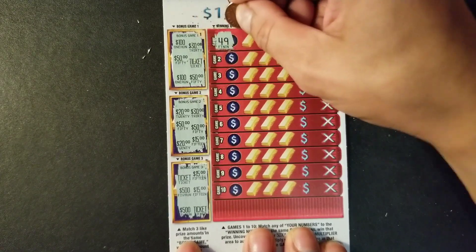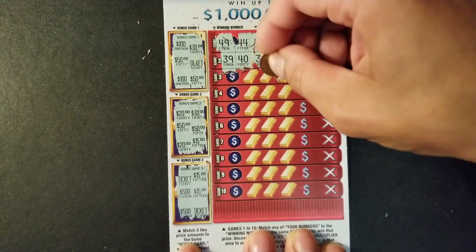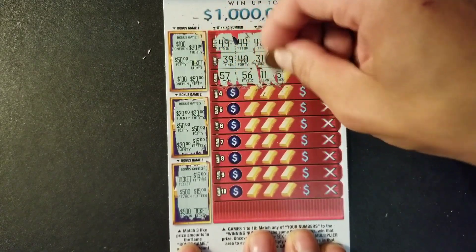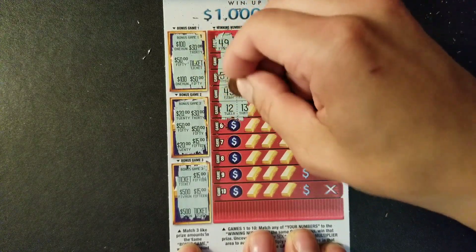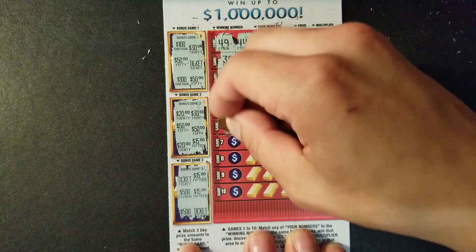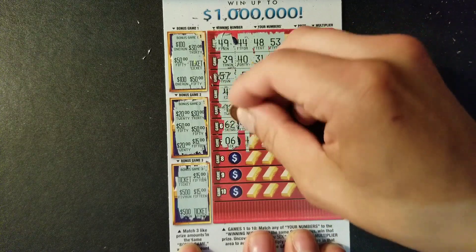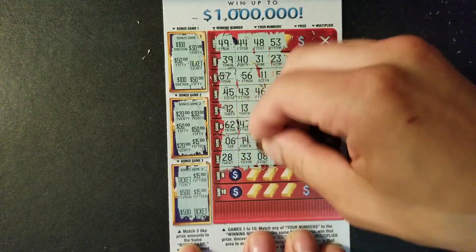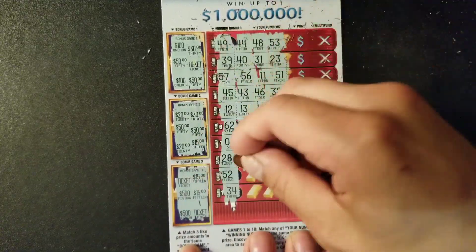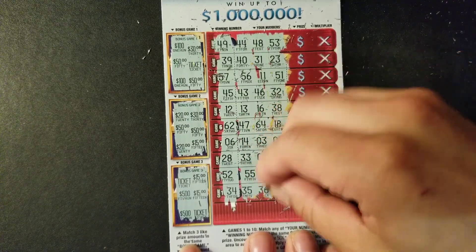Checking the main numbers: 49, 44, 48, 53, 39, 57, 56 — one off — 45, 46 — one off — 12, 13 — one off — 62, 47, 64, 18. Looking for 6, 7 — no. 28 — no. Down to last two numbers: 52 — no. No win on the first $10 ticket.